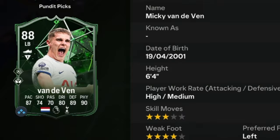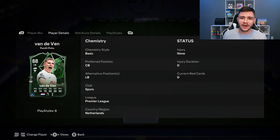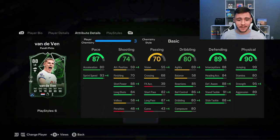Van De Ven is an 88-rated card. He has high-medium work rates, left-footed with three-star skill moves and four-star weak foot. We do see a bit of versatility with the card as he can play both the center back and left back positions. And if we look at his in-game stats in a bit more detail, we can see the card does have the potential to be really good defensively.